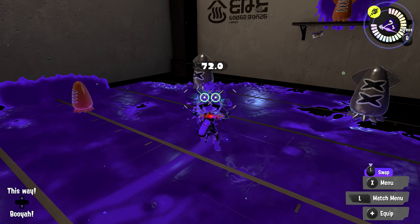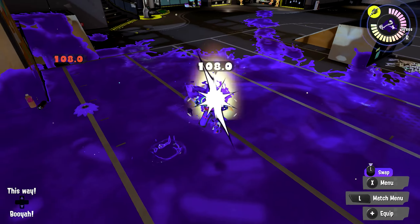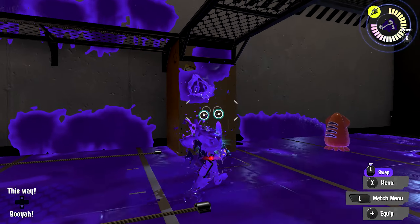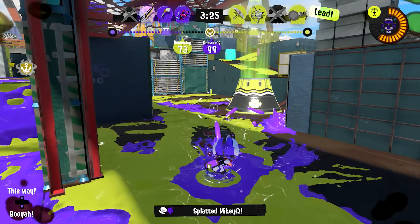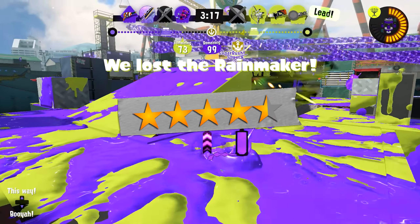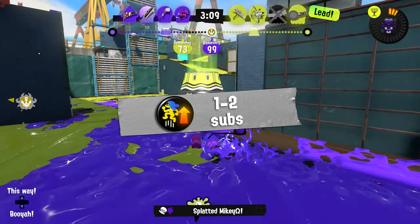Our fourth dually is the Dapple Dualies, and hopping is very useful with these. Dapples have pretty decent mid-air accuracy, so they can actually hit all three shots in the air pretty reliably. But perhaps even more importantly, hopping can help out with Dapple's range. As you probably know, this thing's range is abysmal — but if you hop, it can definitely help if used correctly. Dapple Dualies get a 4.5 out of 5 on the useful scale. I'd recommend running either one or two subs of Intensify Action — whichever you prefer.